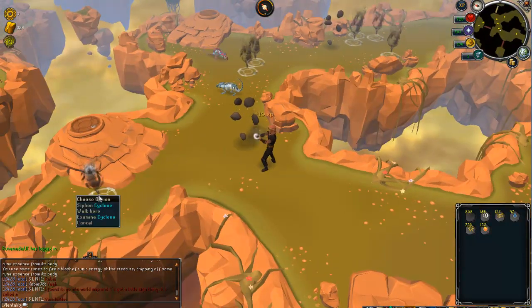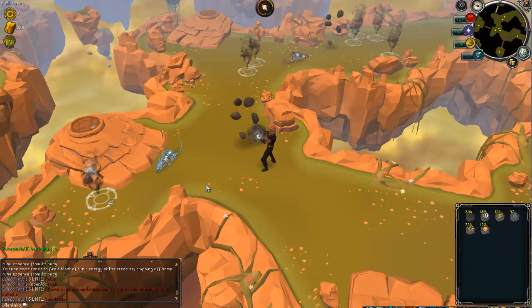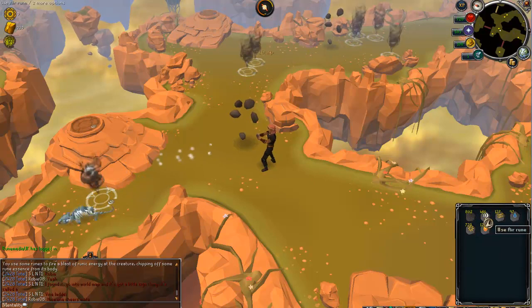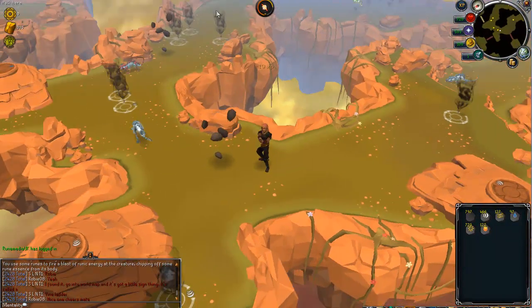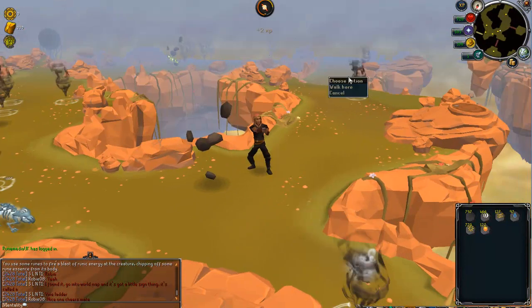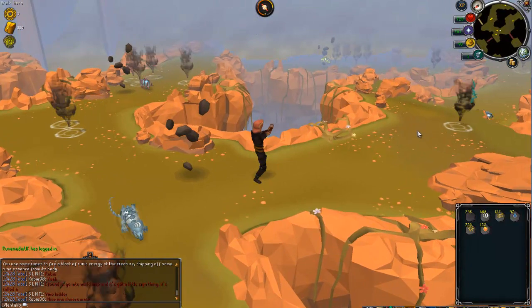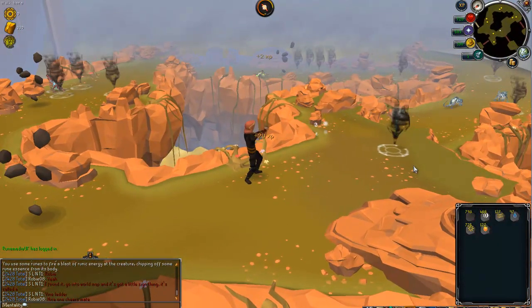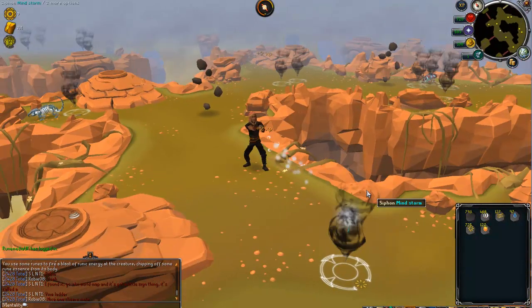These cyclones are really good. From a standard cyclone, you get 19 XP per perfect cast. For your withdrawal, if you want to. That's just cyclones - they give air runes. What they also have are mind storms. These minds give you mind runes, and they give slightly more XP at 20. So not a major difference, but there is a difference.